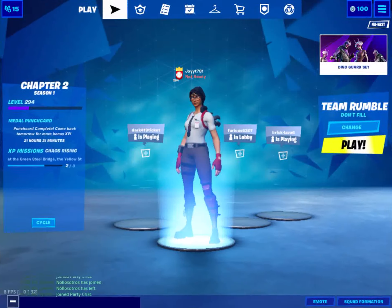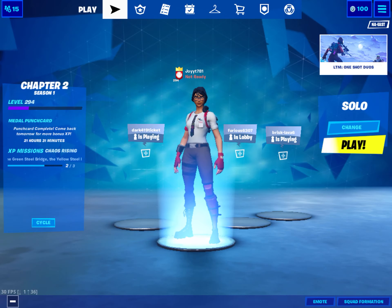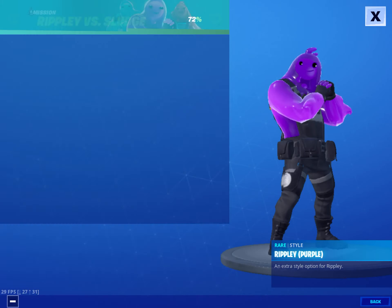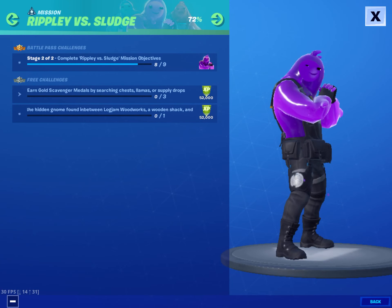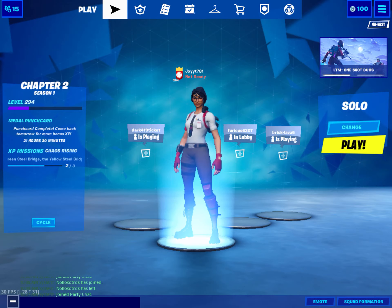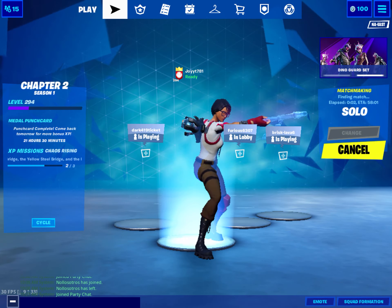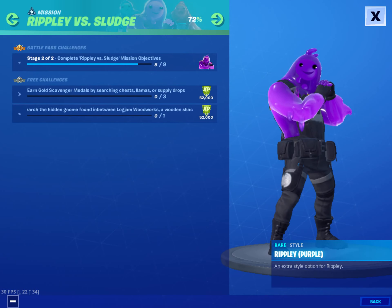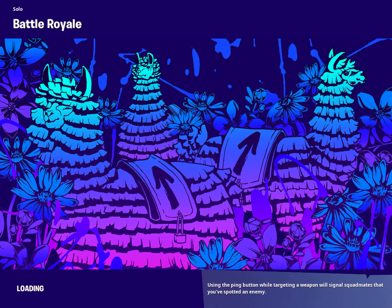What's up guys, it's Joy T back with another video. Today I'm gonna be going into solos and doing my challenge and unlocking the purple version for the Ripley skin — it gives you a pickaxe as well, which is pretty cool. The challenge is to search the hidden gnome found in between Log Jam Woodworks.